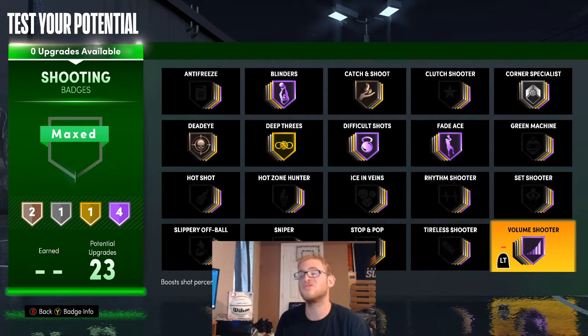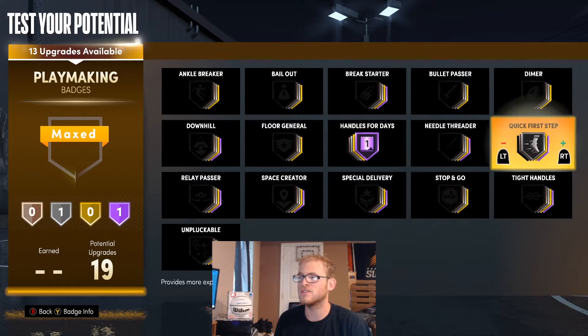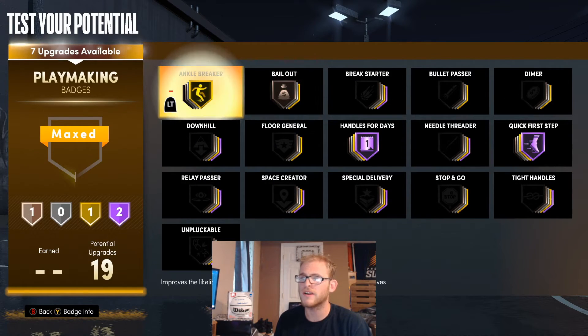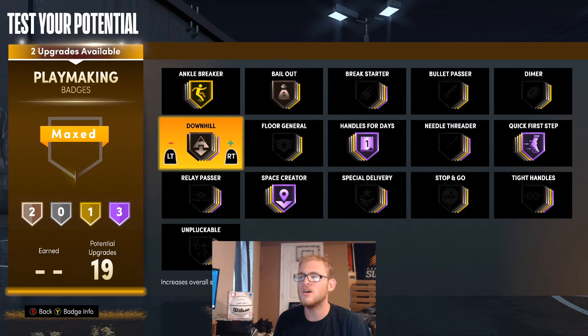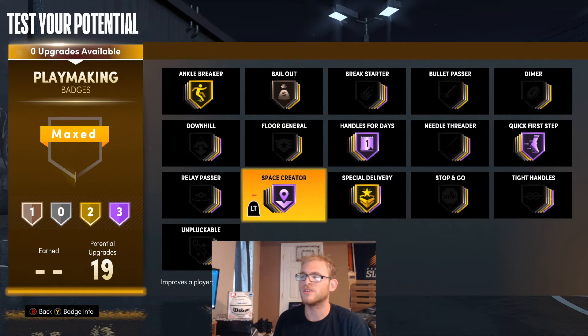I wanted volume shooter because I wanted to be shooting the ball a lot. For these playmaking badges, I'm going to give him handles for days, quick first step. I would go with bailout, ankle breaker, space creator. You can use downhill if you want, but I'm also going to go with special delivery.